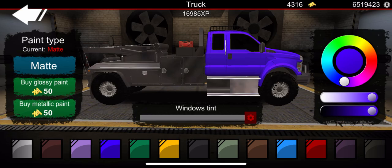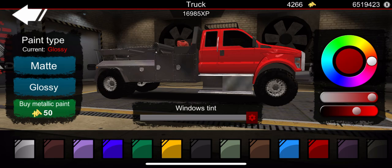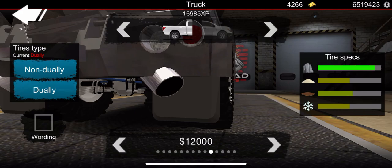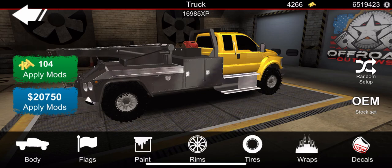So our truck is looking pretty good. I am going to change the color — don't really want that color. Should we do yellow? A light blue? A red? I feel like I've got a lot of red vehicles already. Yeah, we're doing a yellow tow truck — might as well, Tonka truck style. Going to tires — we're going with the rock crawling tires, both front and back. And you can choose dually and non-dually for the back. We're going dually — why wouldn't you? We got our dually wheels on there.